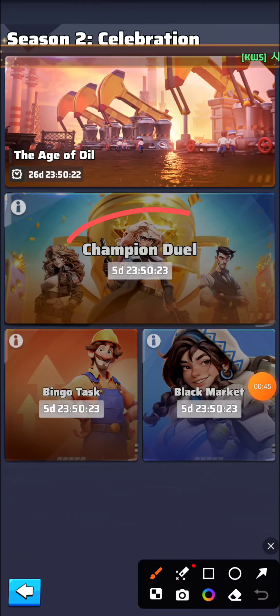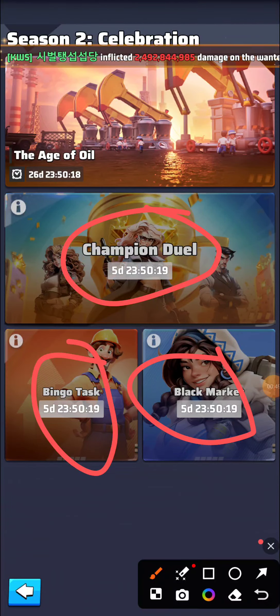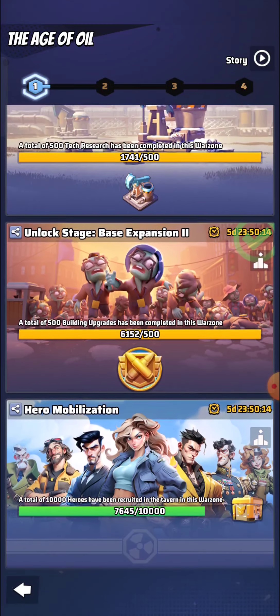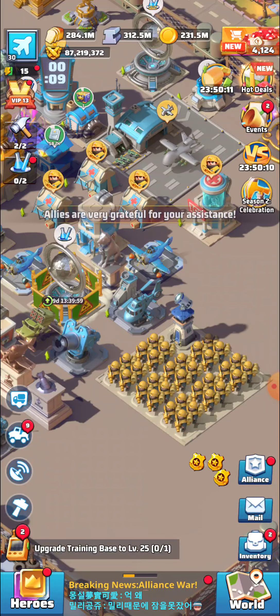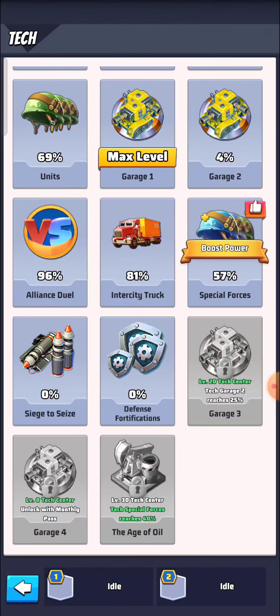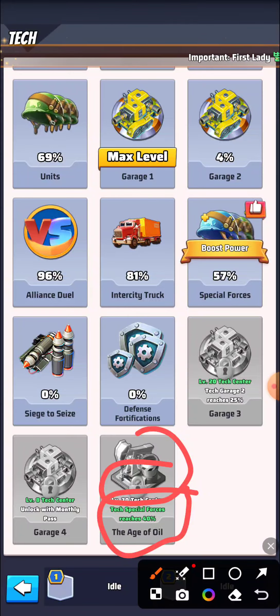A level 27+ headquarter is required, and the level of monsters will increase as the season passes. Champion Duel is going to start next week. Bingo tasks and the Black Market will also arrive next week. This week is all about doing certain tasks and activities. You can see new researches available.